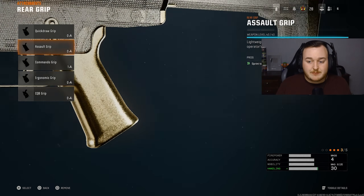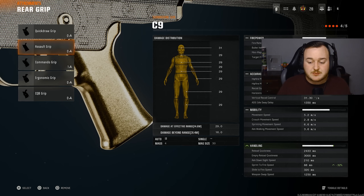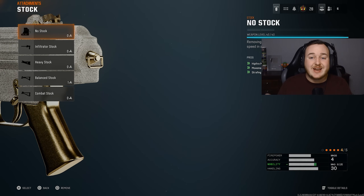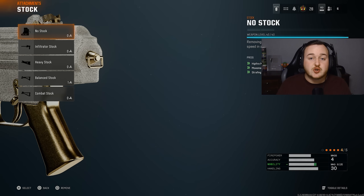For the rear grip on the C9, we're adding on the assault grip, giving us a 32% increase in sprint to fire speed. Sprint to fire speed in this game is really bad, so we want to increase it to be more aggressive. For my final attachment, we're going to the stock and running no stock — getting a 16% movement speed buff to move really fast, be aggressive, get into more engagements, and get high kill games.